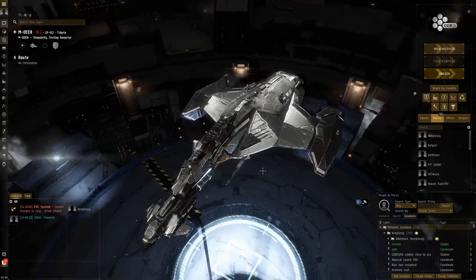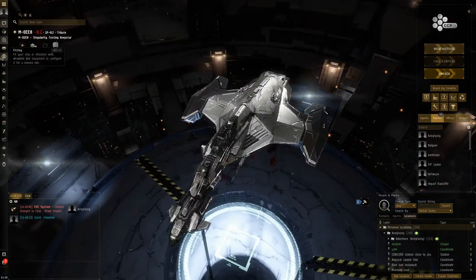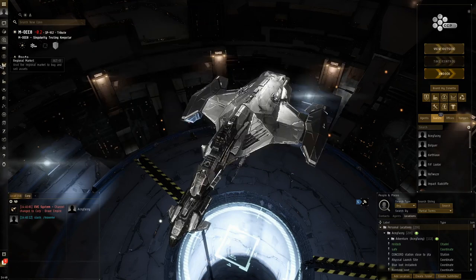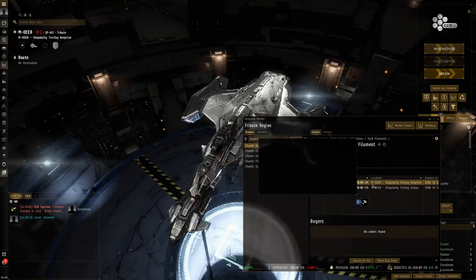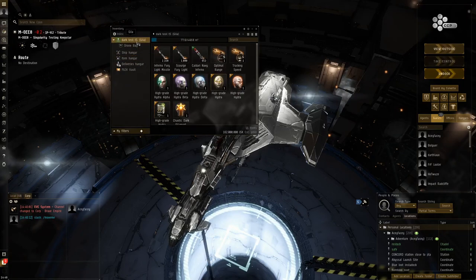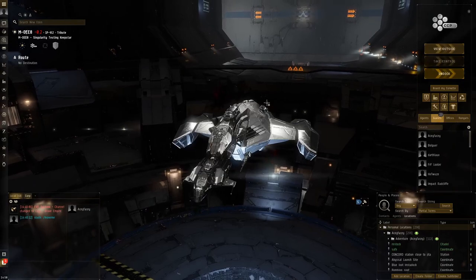I want to explain how it works. The Gila is characterized by being really bad in abyssal dark sites. I'm going to be running T5 darks now. The reason why they're not usually that good in darks is because abyssal sites halve the optimal range of everything - apart from missiles. Any kind of gun, and drones are counted as a gun, so drones will have half the optimal range, making it really hard for them to hit anything.